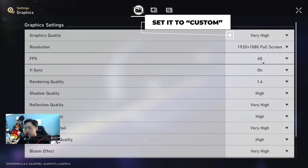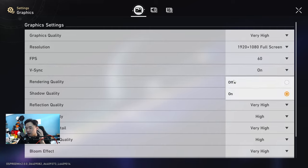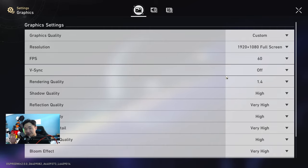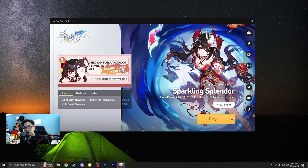Set everything to high — it's up to you whether you want high, low, very low, or medium. It's kind of a shame that some settings are locked behind 60 FPS. I want to turn off V-sync because this is a newly installed GPU. My screen is only 1080p because a 2K OLED is super expensive, so not for now. Everything is set to high, so let's quit the game.